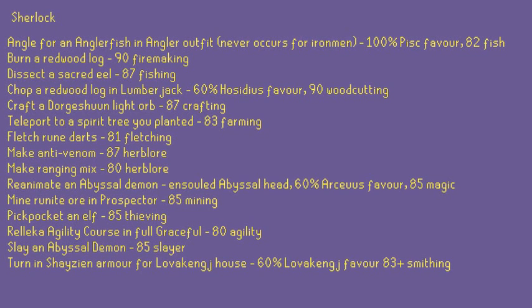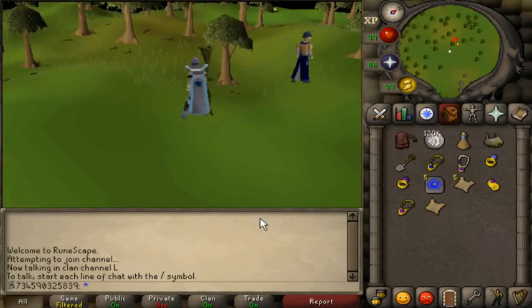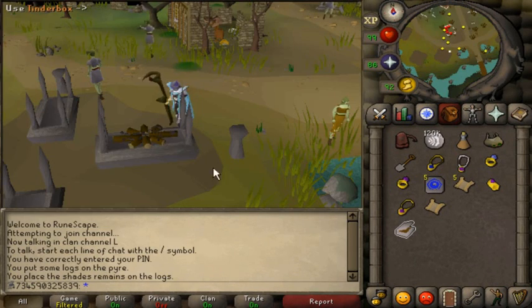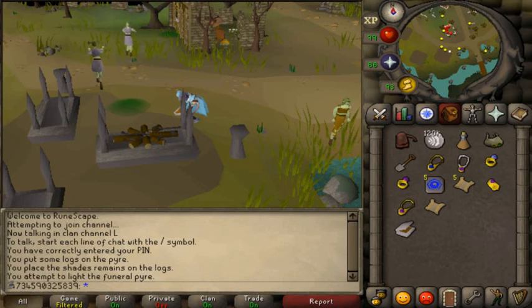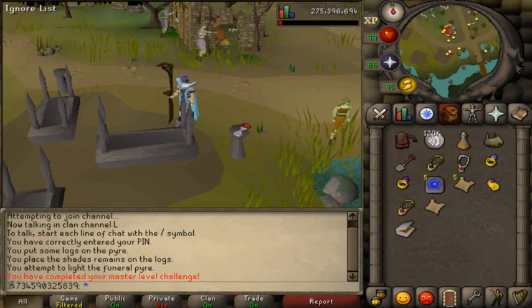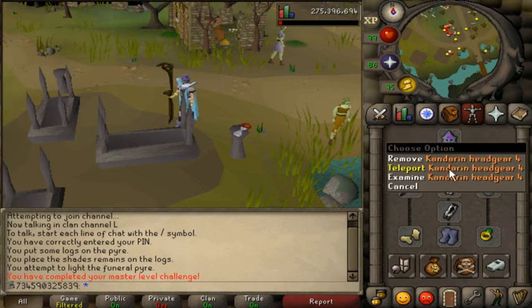Sherlock makes a return with some truly evil challenges. You may need Prospector, Angler or Lumberjack gear. Most painful if unprepared is angling for an Anglerfish in your finest fishing gear. Piscarilius favour takes roughly 6 hours, and the Angler outfit takes roughly 7 hours with a team that always succeeds at Fishing Trawler. So have fun — I've been through it too, just deal with it.